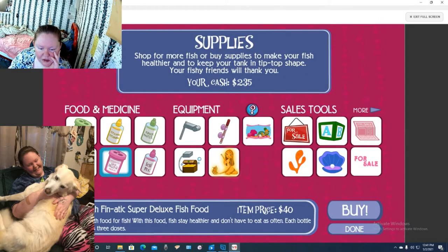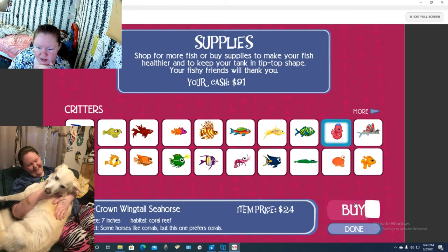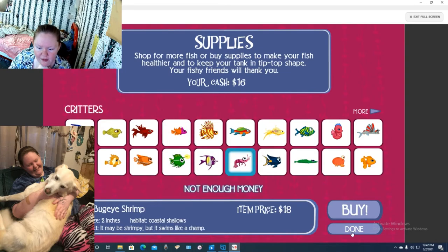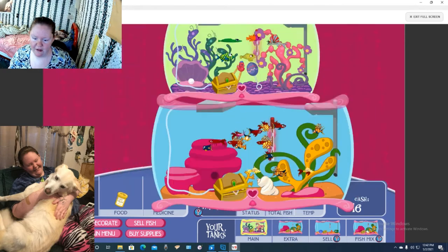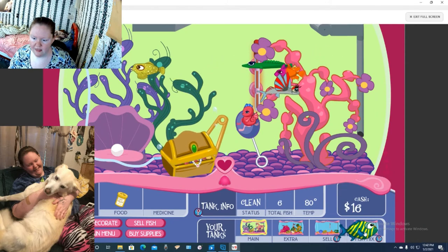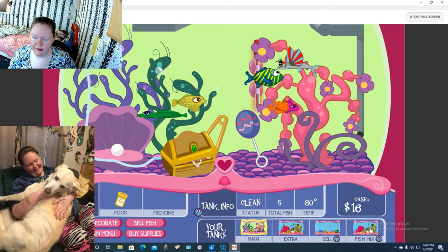Let's go ahead and buy some supplies, and buy some fish. I have not had this one. We have not had this one or this one. I want this one again - this one is striped, I like it. And then we have not had this one. Here is our current fish that we're going to be breeding. Here's the babies that we currently have. Let's put these down in our mixed tank and see what we get. This is one of my favorite ones - this little seahorse-looking thing.